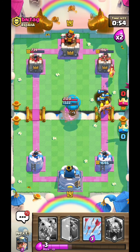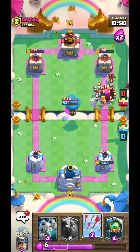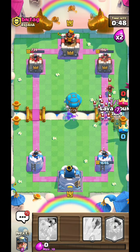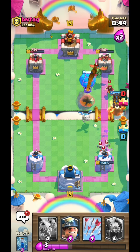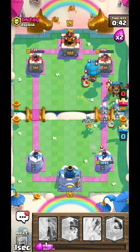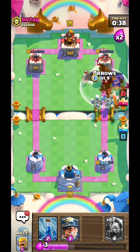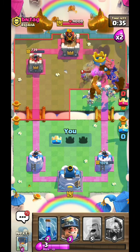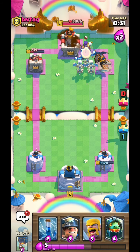There's another egg spawning. I want to defend with the lava hound. Wizard is something I still do not want to mess around with. I'm gonna arrow the entirety of that. So that's the first tower down.